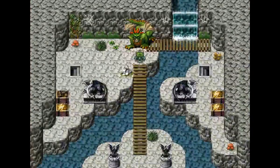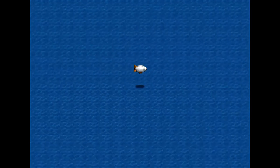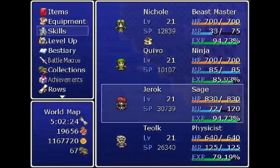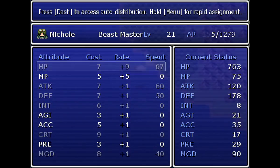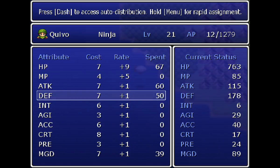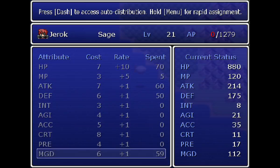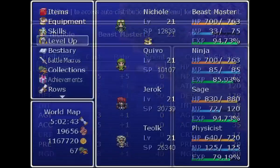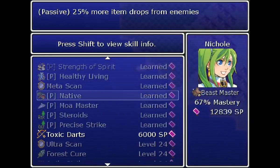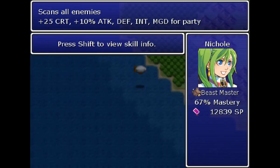Or you could wait until you get the airship, and then it's easy and it's right there. So let's level up. I got that airship awfully fast. Ultrascan — now that's good. Ten percent to attack, defense, intelligence, magic defense. Very good.